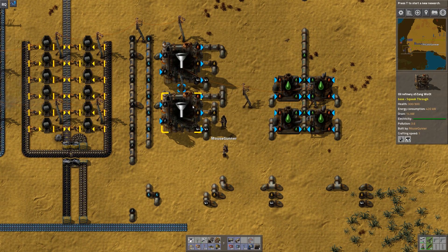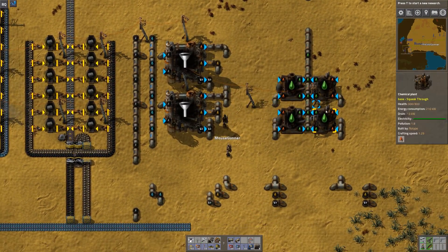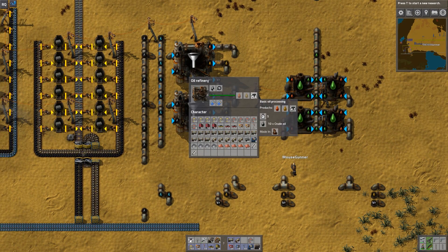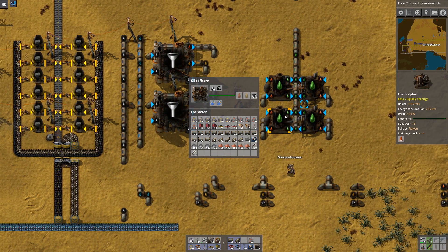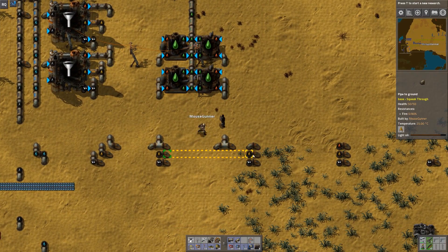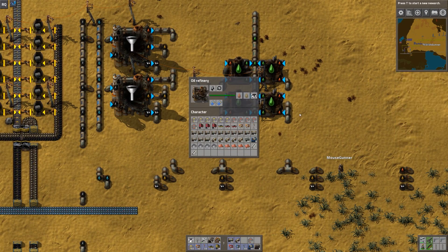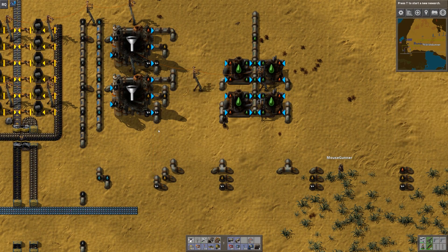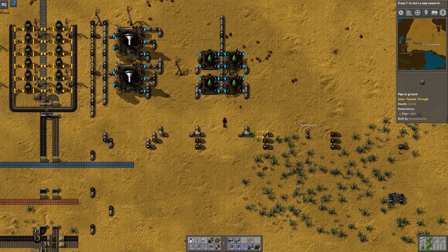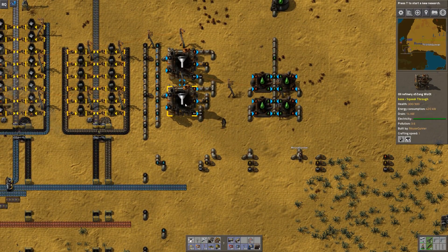It looks like it produces petroleum at a faster rate too — it says a ratio of three, three, four for products. That's why especially in our case it's backed up on petroleum: it's been producing more and we've been using the heavy oil. Our light oil has just been sent out into the pipes, which is enough that it's not what's backing up our refineries. But our petroleum we've sent into the pipes and just made more, so the pipes aren't big enough to send it out and it's backed up into the refineries.